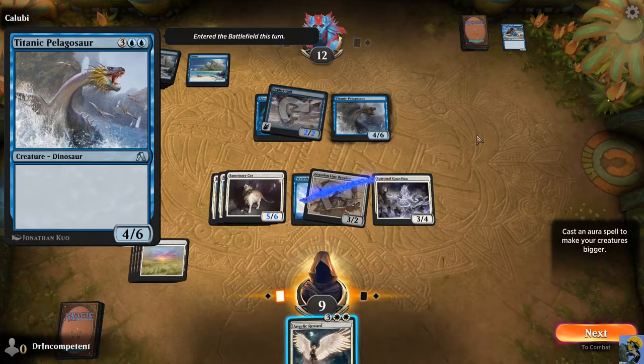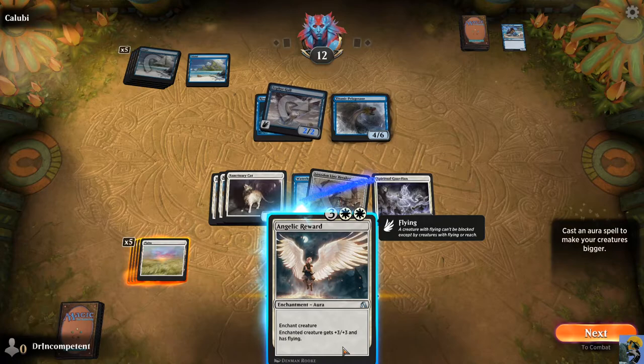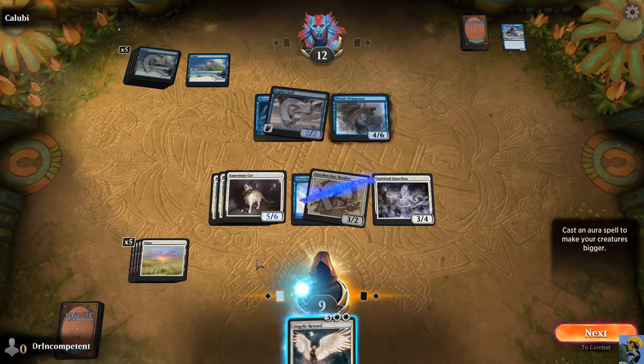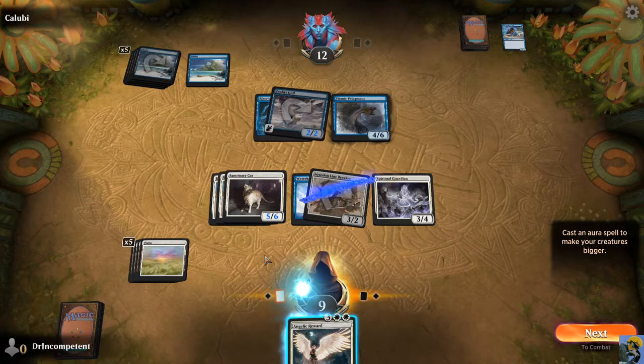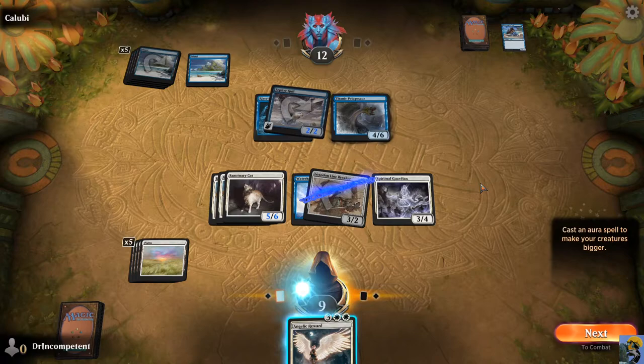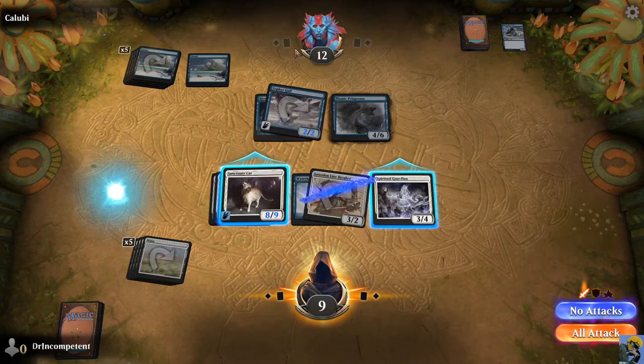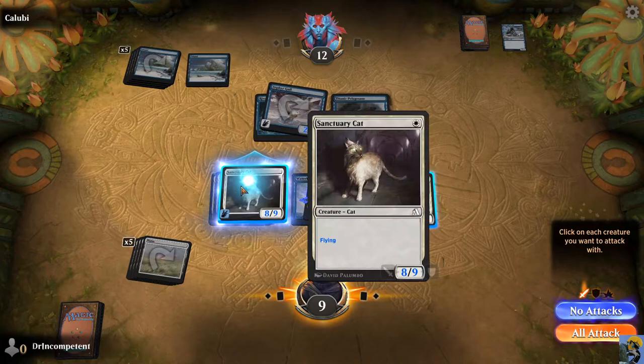Oh God I spoke too soon — he's got a big water dino. But now here we go. We now finally got this new card which is plus three, plus three and flying. So if I throw this on my cat, for example, I would have a huge beast. It's an interesting question of do I put it on the guardian or the cat — do you want to put all your eggs in one proverbial basket? I'm going to do it, because what it does is give us lethal in two turns. I'm just going to attack with one attacker.